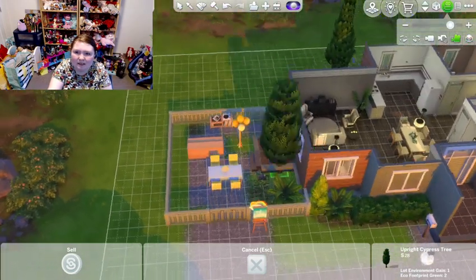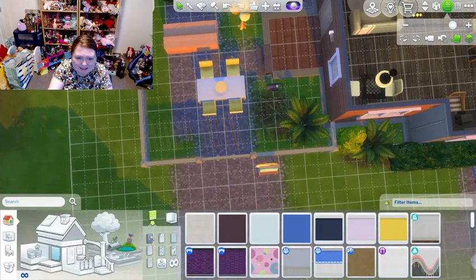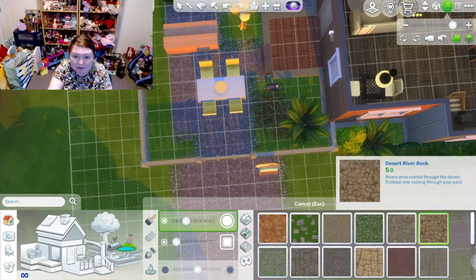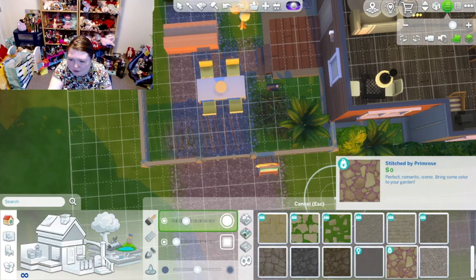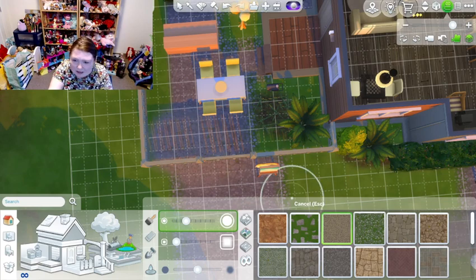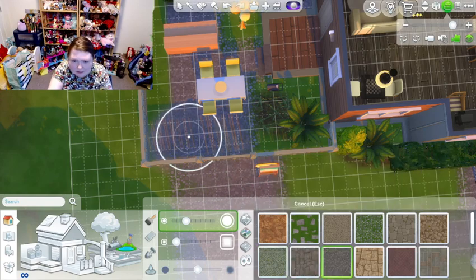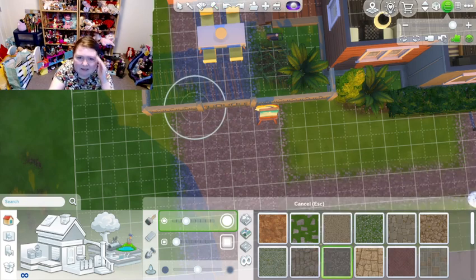I'll put the tree back here and do some terrain paint to give an idea of how you could use this pack. I don't often use terrain paint so whenever I see it I'm not sure which is which. I'm trying to undo the terrain paint I just did.